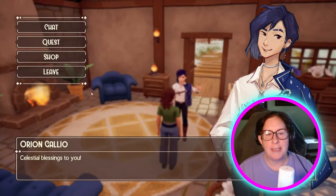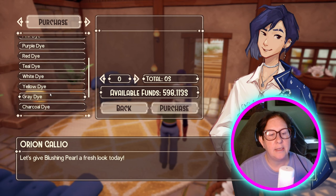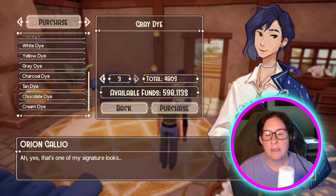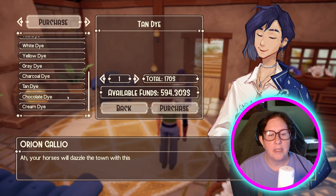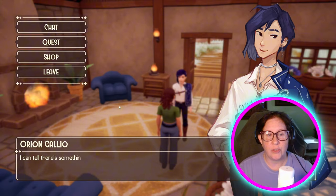I would like to buy some dyes. So we've got black, blue, green, orange, pink, purple, red, teal, white, yellow — and here we go. We've got gray, charcoal which is the darker one, tan, a chocolate dye — nice — and then a cream dye. Very nice. So that's cool.